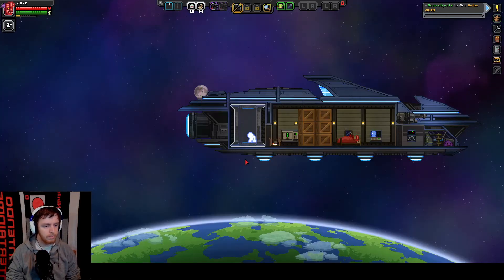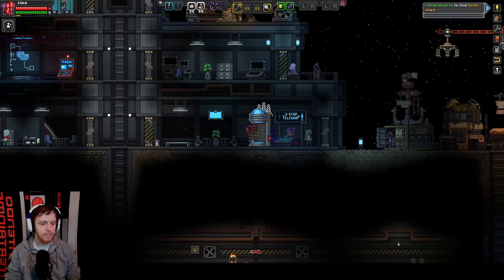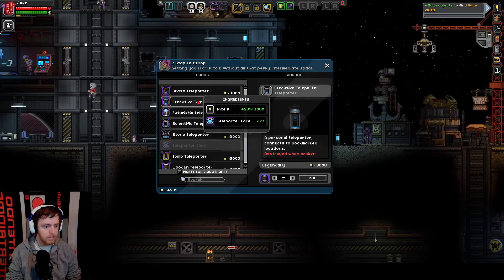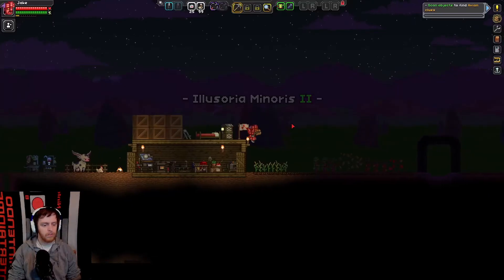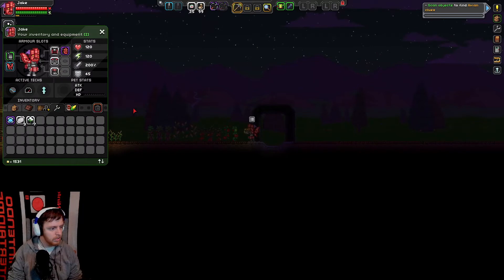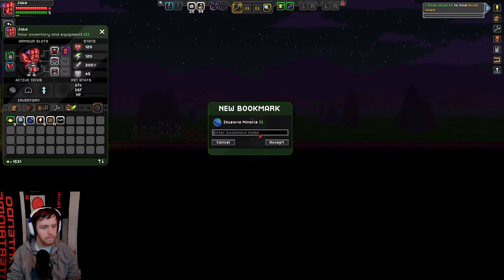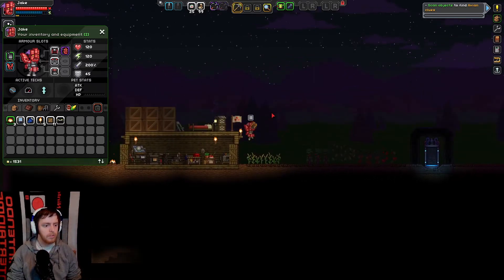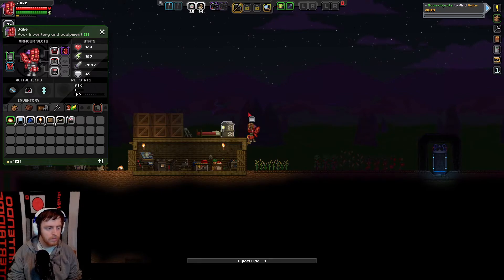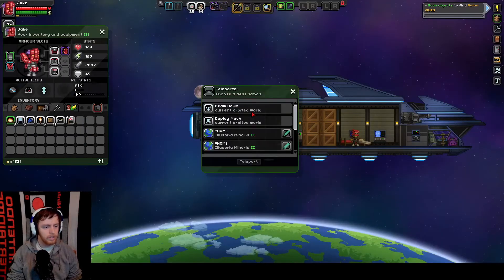We're going to go to the Outpost — it'll make sense in a second, I promise. Two-Stop Teleshop, and we're going to buy a teleporter. I think I want the Scientific one. Let's teleport back to Home. We're going to put this teleporter in this space here. Now we'll name this Asterix Home and get rid of this flag. Because now when we teleport up we can go to our teleporter and there will be two Asterix Homes.